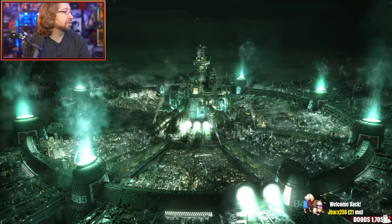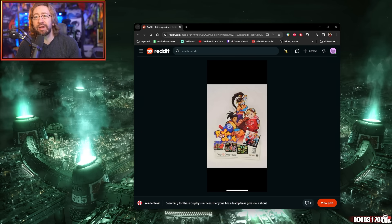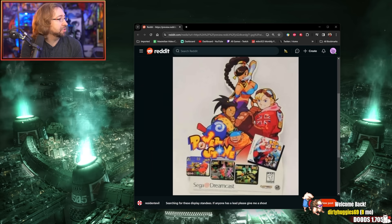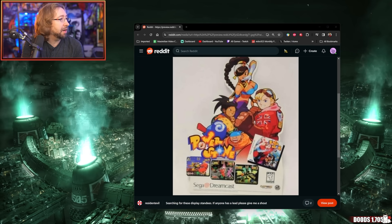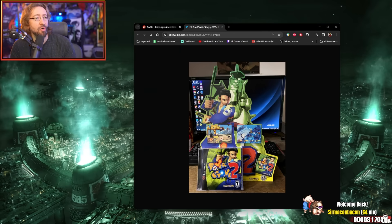In terms of the old Capcom standees, I think the only ones I still need to find are Power Stone and Power Stone 2. The Power Stone 2 one isn't that great, but this one - Power Stone - is increasingly hard to find. I had one opportunity to get it and didn't bid high enough, so it escaped my grasp. Here's the Power Stone standee - very tough to find. And here is the Power Stone 2 standee, also very tough to find. It's got Ryoma on the front.